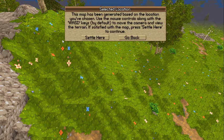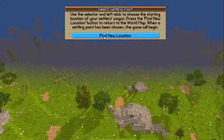Where do you want to zoom? Let's just settle here since it's already loaded. Use the selector and left click to choose the starting location of your settlement's wagon. Press the Find New Location button to return to the world map. When a settlement point has been chosen, the game will begin. I wish you guys were here with me. I know there's an ocean somewhere, and the guy I watch starts his near an ocean so you can go fishing and stuff.